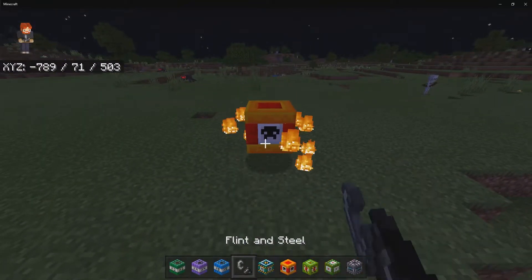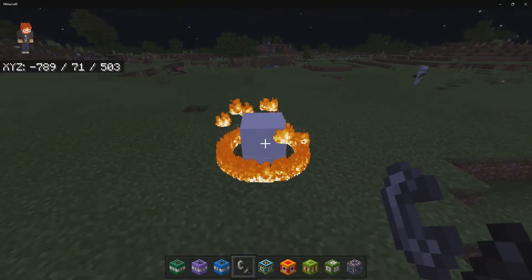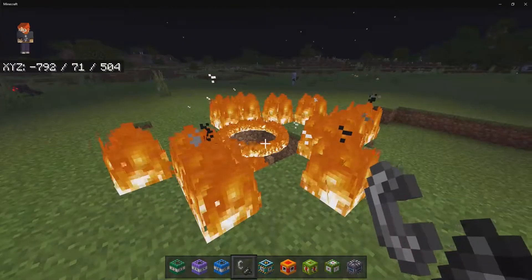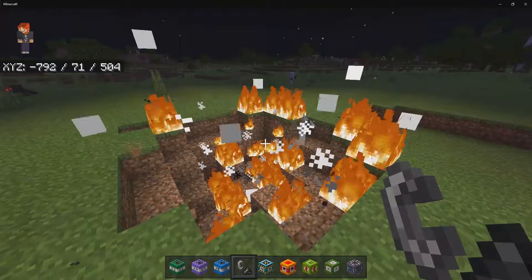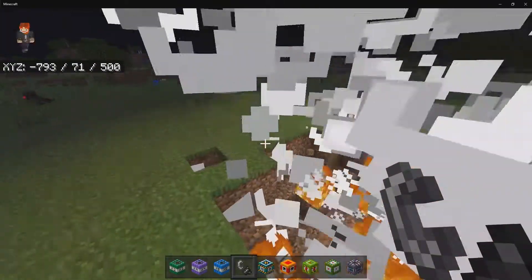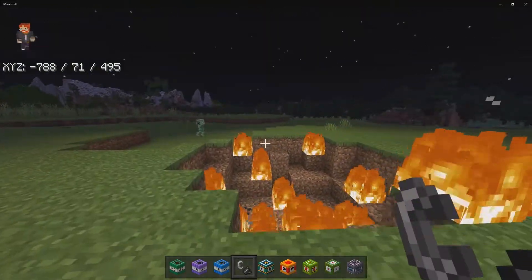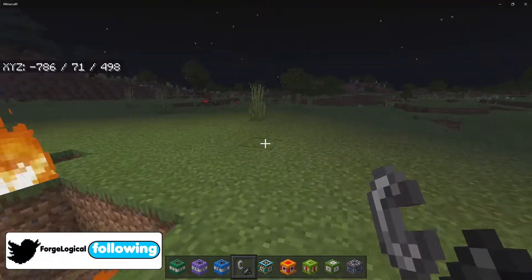For the napalm, I believe this is going to cause an explosion as well as fire on the area. Look at those particle effects. Now if you are playing on the beta, you actually will not get all these special effects, which is quite unfortunate — there are a few bugs in the beta. But if you are playing on the full version like I am, then it's going to work as intended.